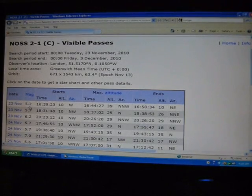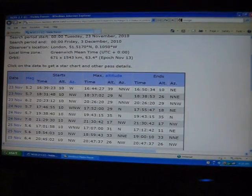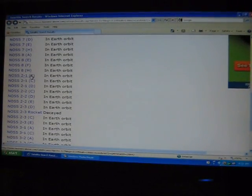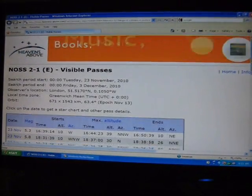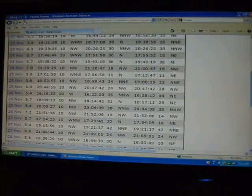39 degrees isn't too bad, and actually a 5.2 magnitude is pretty good too. It's short notice, but if you've got clear skies over London tonight and you have a night vision camera, you could capture a triangle UFO. Here are all the passes — this is 2-1 C. Let's go back to the leader, E, because we know he's the first guy out of the gate. Look at all the sightings coming up for London — look at all the magnitudes on these, they're really high. A lot of these you'd need some pretty good binoculars to see them, or a night vision camera of course.